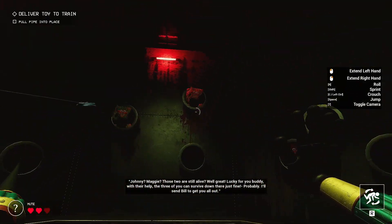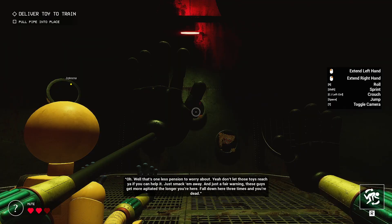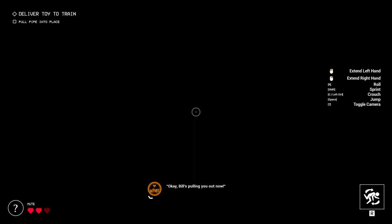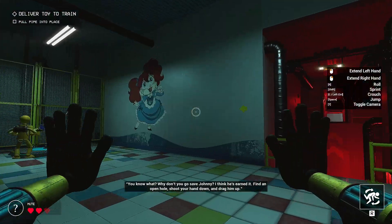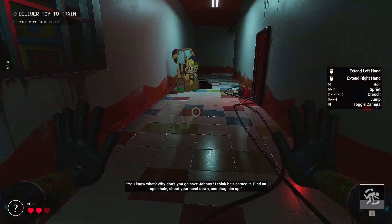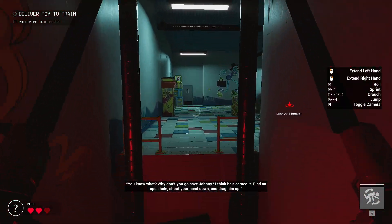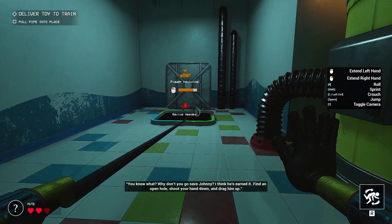I'll send Bill to get you all out. That's one less thing to worry about. Don't let these toys reach us — you can help us, just smack them away. Fair warning: these guys get more agitated the longer you're here. Fall down here three times and you're dead. I just wanna see this guy get agitated. Why don't you go save Johnny? Find an open hole, shoot your hand down and drag him up. I got locked up here. Drag my hand — drag my body up. Let's go. Drag up.